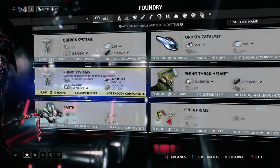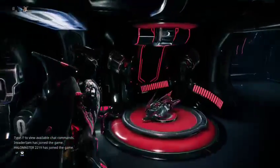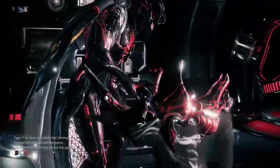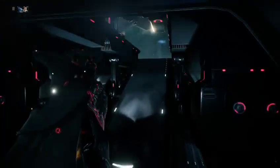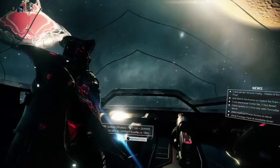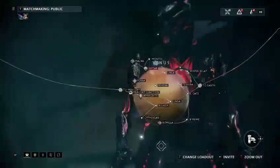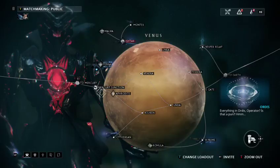I need neutral sensors. Where do I get neutral sensors? I think you usually get them from those crates, like if you go to one of those space station areas. I keep forgetting what they're called. Oh — it's Junction! That's what they're called — Junction. Alright, I'm gonna do something by myself, I'll be back.